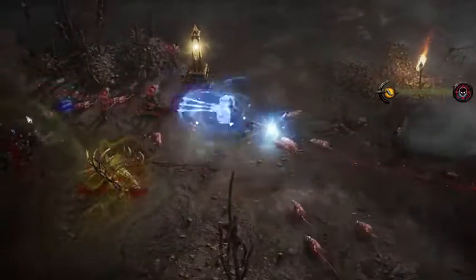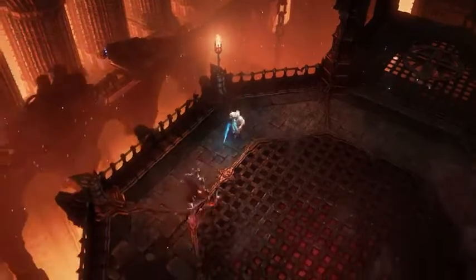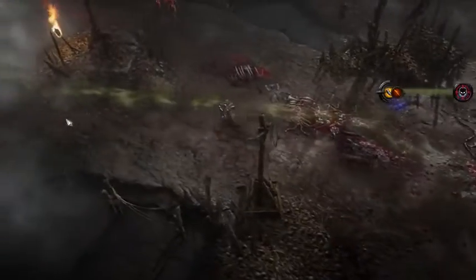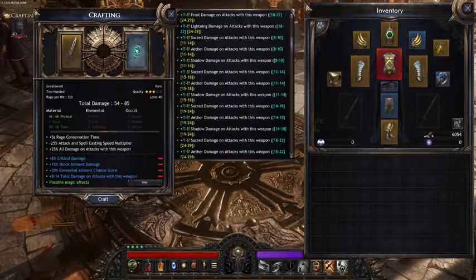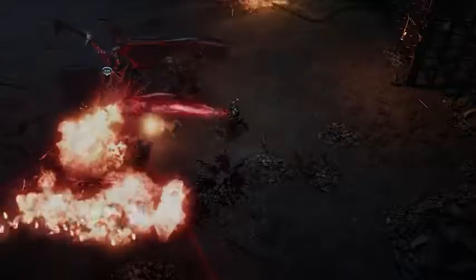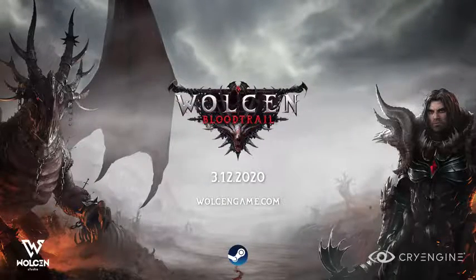New unique items. Massive balance changes. New environments to explore: the Republic Tower, the Swamp of Garadalug, the Sunken Lands. Improvements to the crafting system, with a new UI window to clearly understand how you modify your items. New monsters. New monster skills. And more. Ascended — answer the call of the hunt.